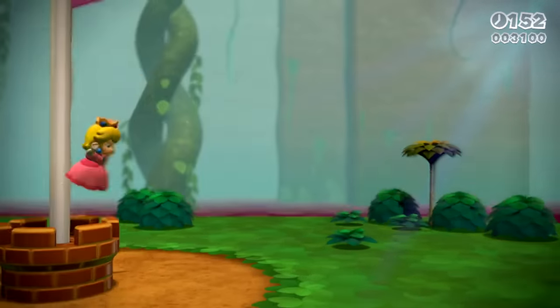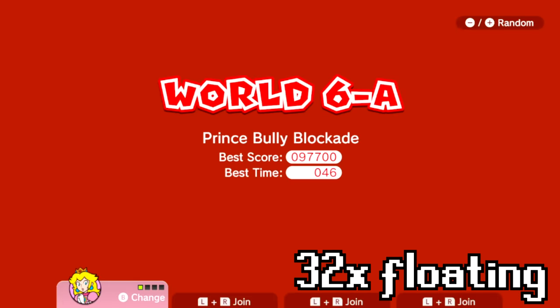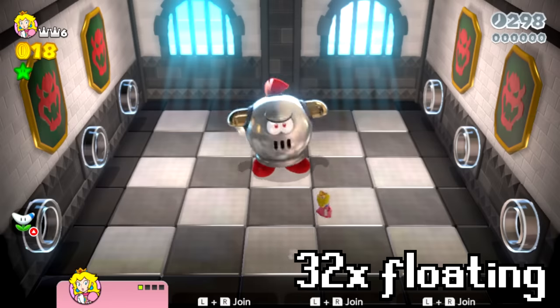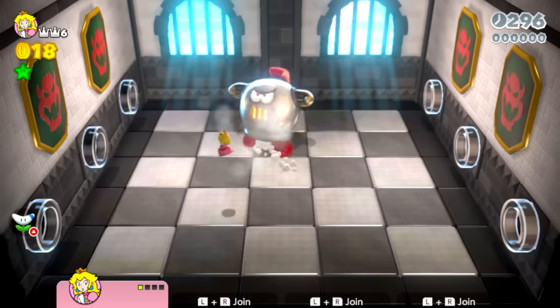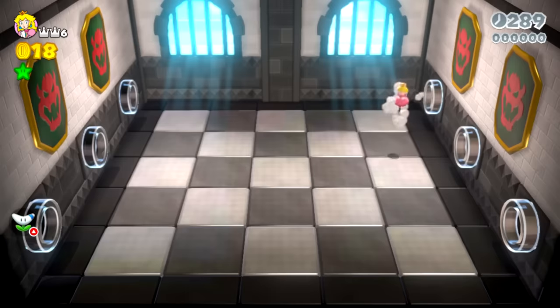So another level is done. Let's double Princess Peach's floating distance again. World 6-A is next - The Prince Bully Blockade. And let's see. Oh, you hit him and you're still floating. I wonder if we could do the whole fight while floating.